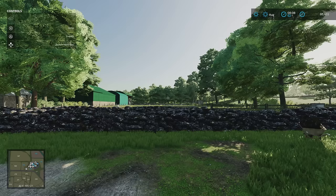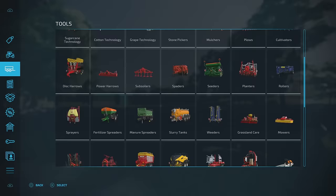Crop types on this have been expanded as well. We've got clover, hops, millet, mustard, onion, peas, rye, linseed, and field bean — as if that wasn't enough.